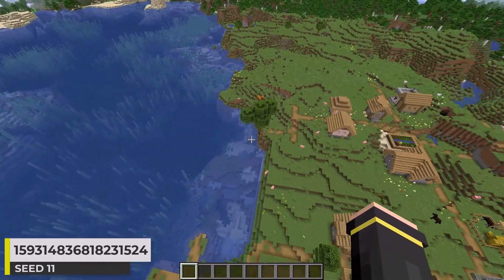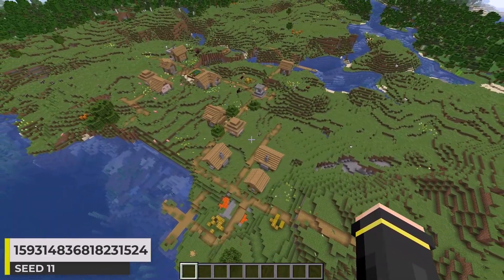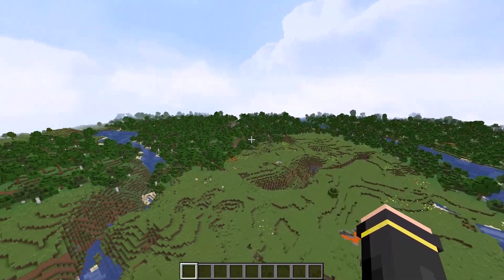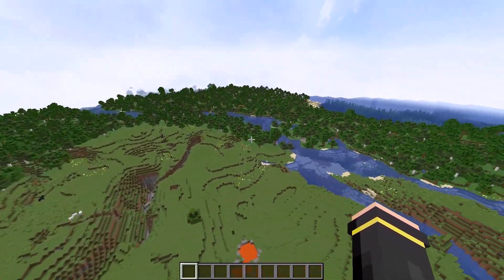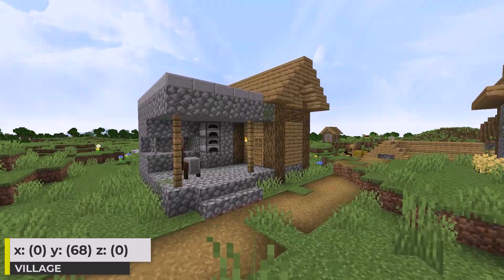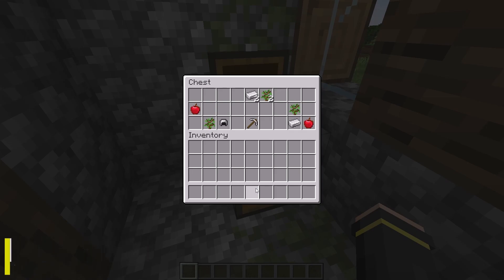Here we have a pretty cool ocean side village. We've got a plains biome at spawn. On one side of the plains we get the ocean, and on the other side there's a forest. The village has a nice collection of buildings, including a blacksmith building of which I found this loot inside.